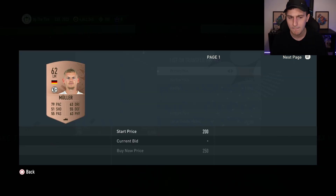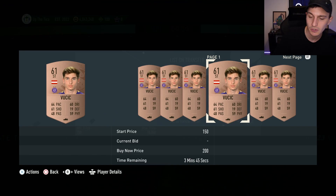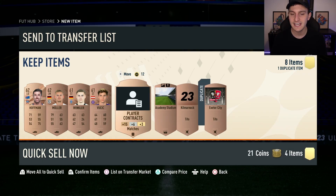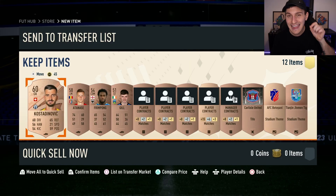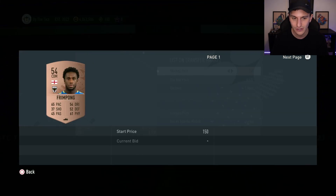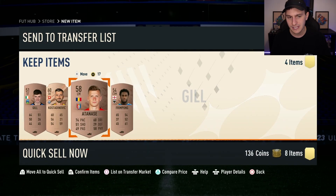Open bronze packs and check the price of every player you pack. For example, Hoffman goes for about 300 coins, Muller about 200, Winkler about 200, and Vukic about 200. Get rid of all the low-value players into your club. Do this when you have coins to spend — think 100,000, 200,000, 300,000 coins. Keep opening bronze packs over and over, saving anything that doesn't sell. If something sells for more than 300 coins with bids on it, sell it.